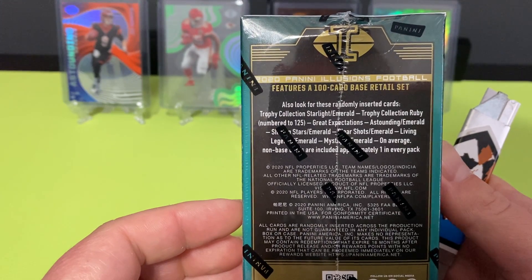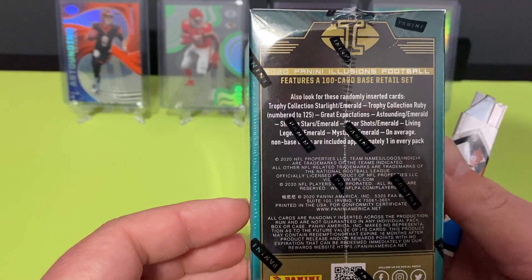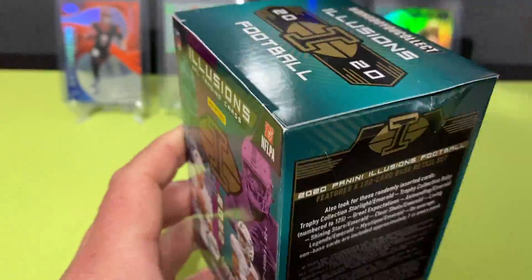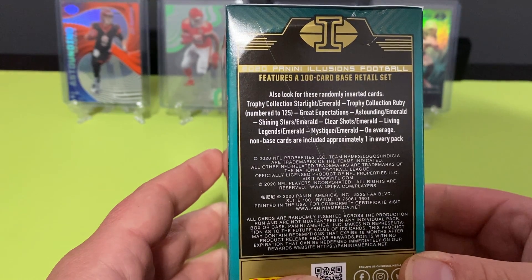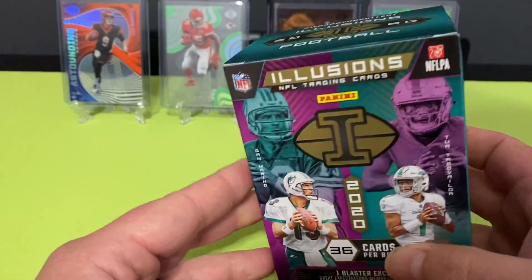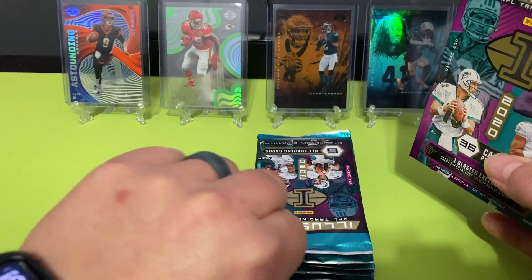So we're looking for randomly inserted trophy collection, Ruby numbered to 125, clear shots, Emerald Living — things like that. That Alvin Kamara I mentioned is actually the Emerald. So let's open it up. Got a little pull on the front — that's one card I haven't pulled from Illusions. I really like the look of these Illusions.